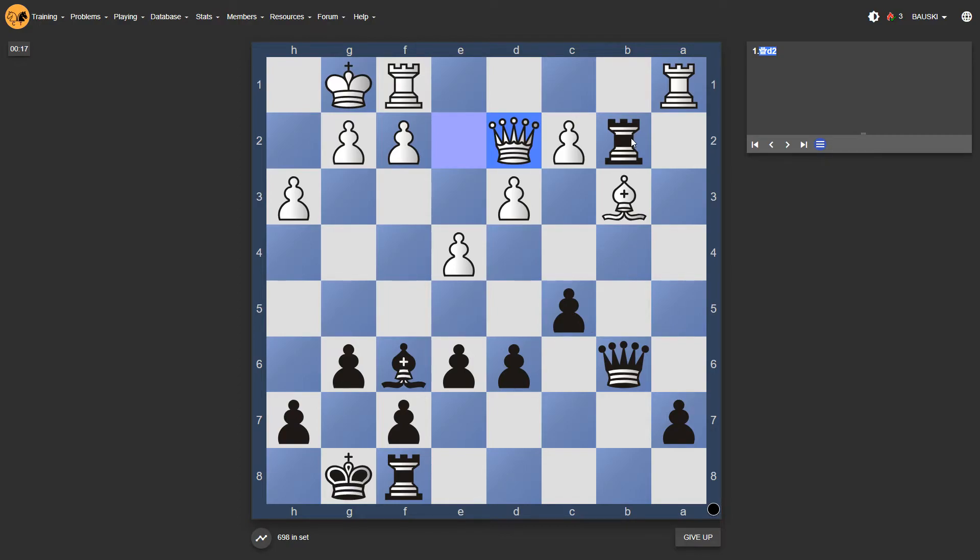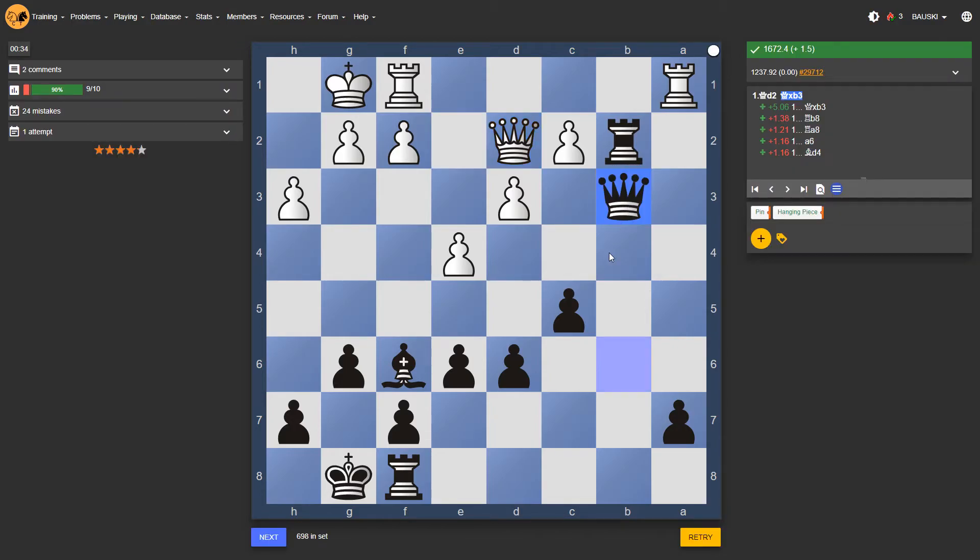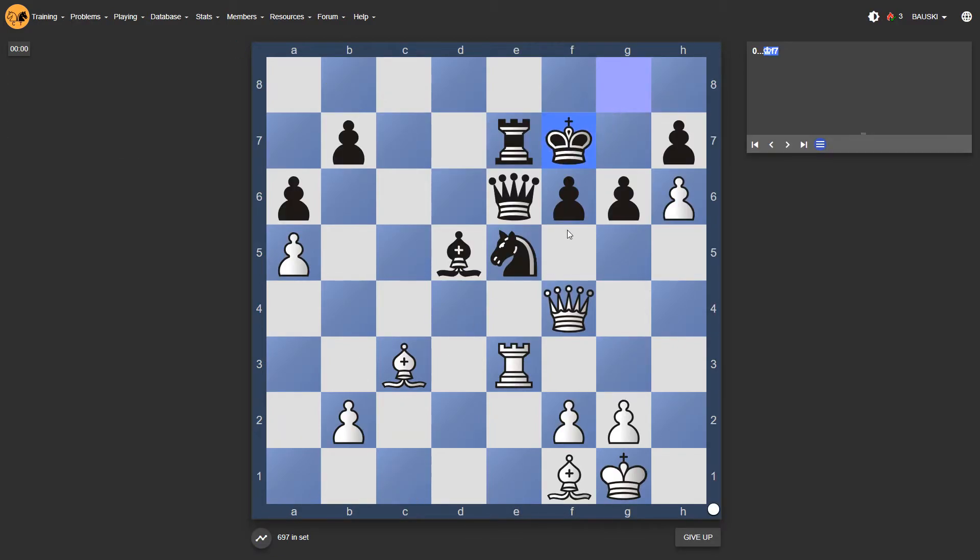The queen is on d2, our rook is on b2, and there's a pawn being pinned — it's also supposedly defending this bishop on b3, but not actually. So we take the bishop. Nine out of ten for our set — got the second-to-last puzzle wrong, which is very sad.